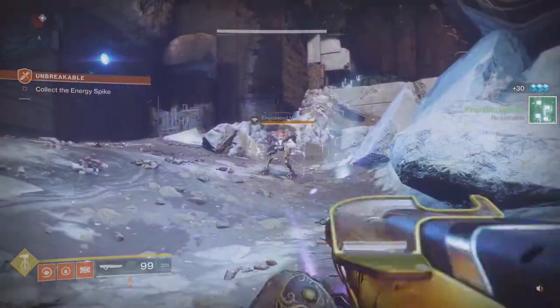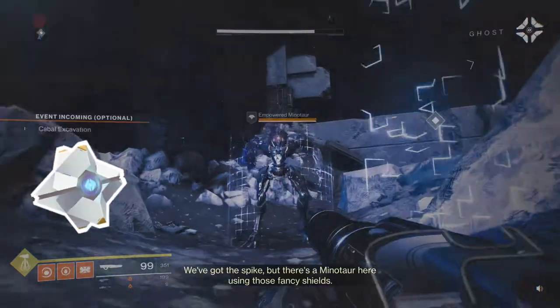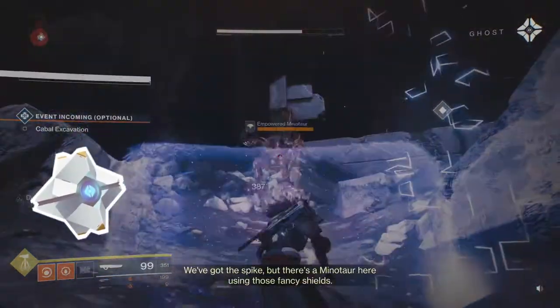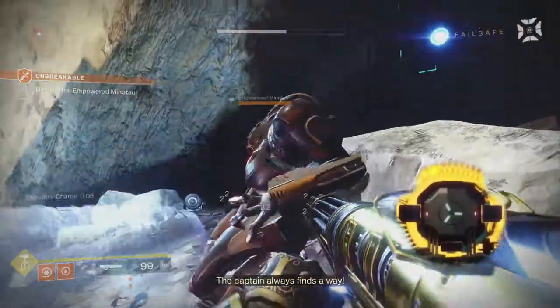Empowered Minotaur. The white shield means they're impenetrable, so let's just put down those shields. There's a Minotaur here using those fancy shields.